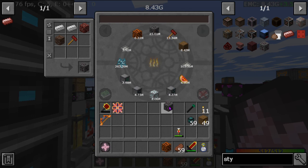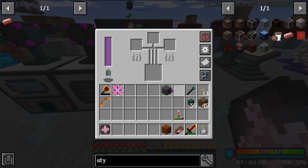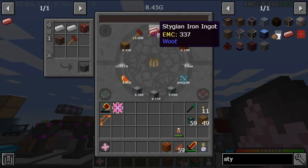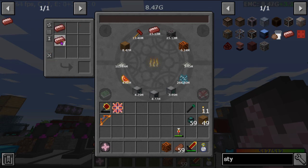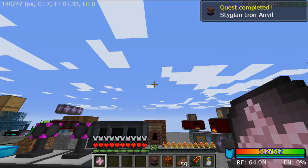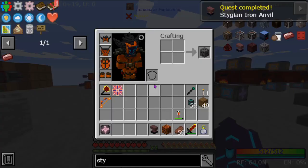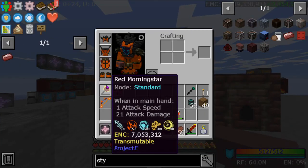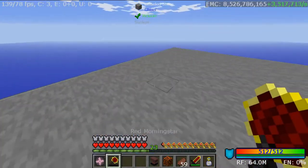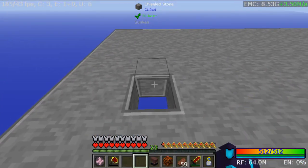And then we cook that up — it's a stygian iron. And then we take nine and make the block — not that we need to, but yeah. All right, so that's gonna get us the very beginnings and very basics of what's to come for Woot.